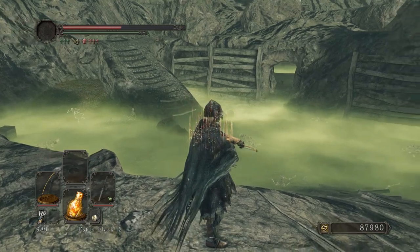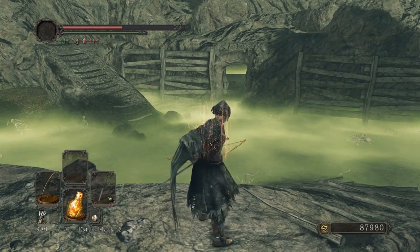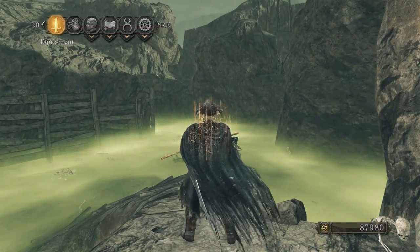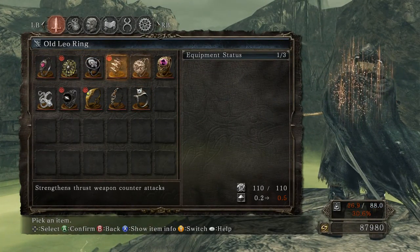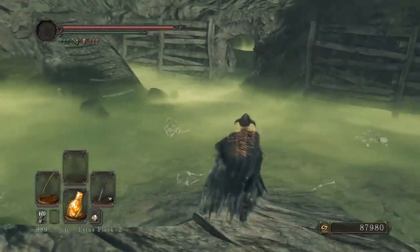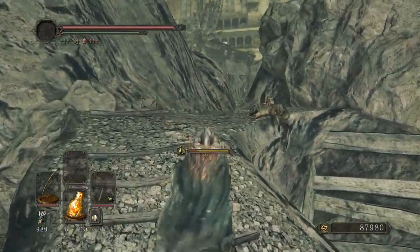I can see the poison does tick away at your health. I'm wondering if it's worth getting a poison resist ring — I doubt I have one. I'm sure this area has some sort of poison resist ring somewhere, but for now you just want to get out of the poison as fast as you can.